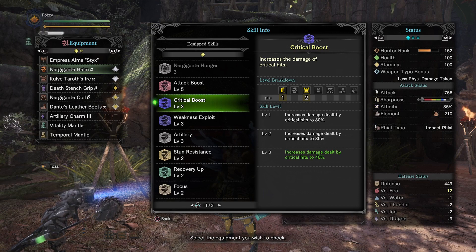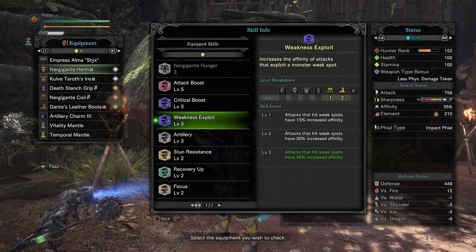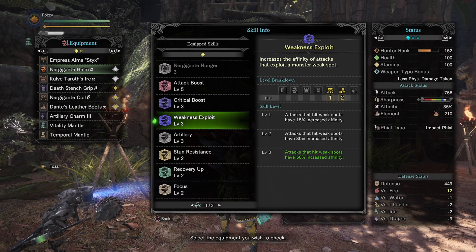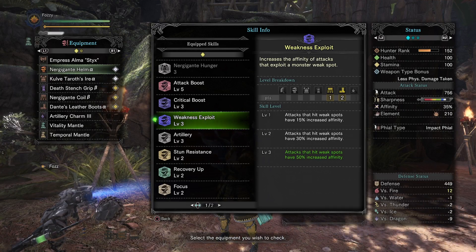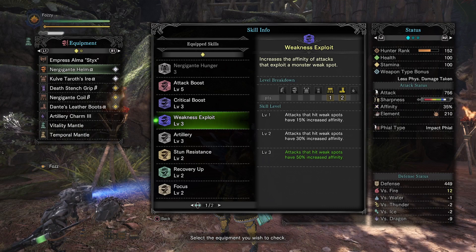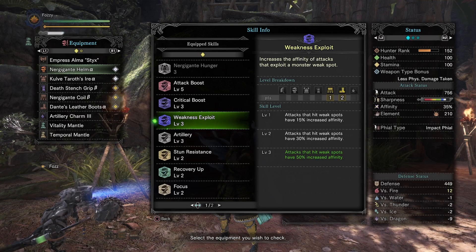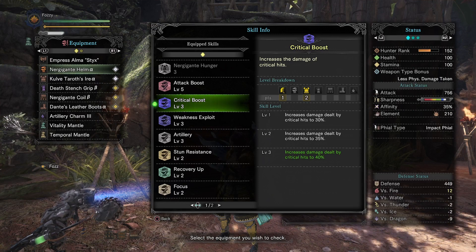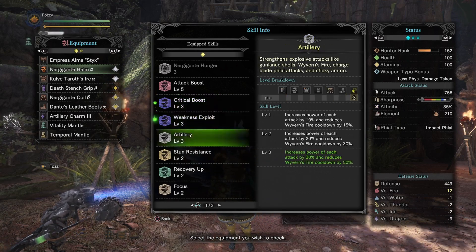Critical boost level 3 increases damage dealt by critical hits to 40% with 85% affinity — you want this to maximize those crits. Weakness exploit level 3 means when you hit a weak spot you get 50% increased affinity. You should always be attacking weak points to maximize DPS anyway. So you have 35% affinity sitting at base, and when you hit a weak spot you get an additional 50% on top — that's how we reach 85% affinity. With critical boost level 3 that's a 40% damage increase on your swordplay.